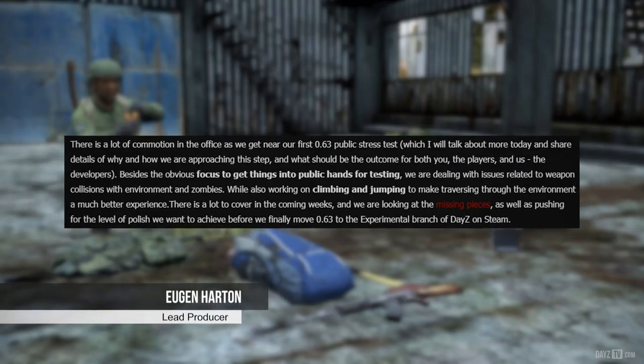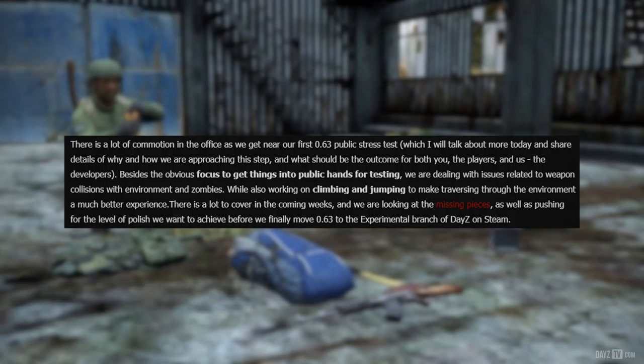There's a lot of commotion in the office as we get near our first 0.63 public stress test, which I will talk about more today and share details of why and how we're going to approach this step, and what should be the outcome for both the players and the developers. Besides the obvious focus to get things into public hands for testing, we are dealing with issues related to weapon collisions with environment and zombies, while also working on climbing and jumping to make traversing through the environment a much better experience. There is a lot to cover in the coming weeks, and we are looking at the missing pieces, as well as pushing for the level of polish we want to achieve before we finally move 0.63 to the experimental branch of DayZ on Steam.